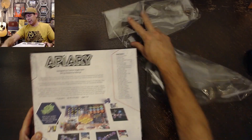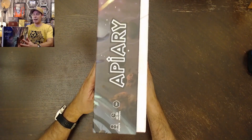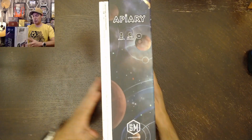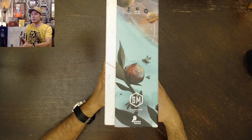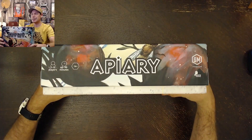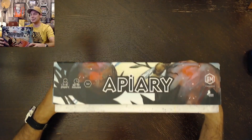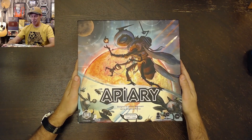So let's go ahead and get this plastic out of the way and flip it over. We've got the edge box art there, and we can see that one as well. There's another side — if you like the vertical orientation, and then the other side if you like it horizontal. All right, let's see what's inside the box.